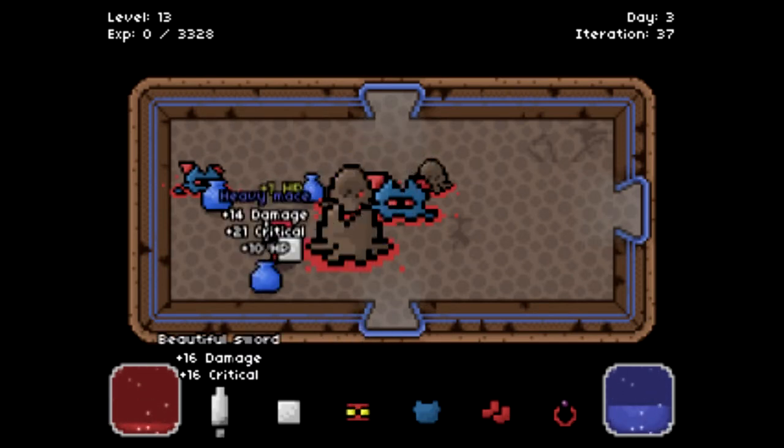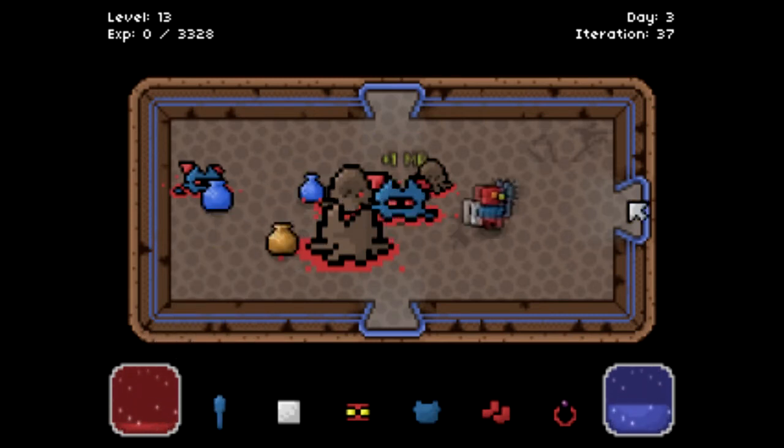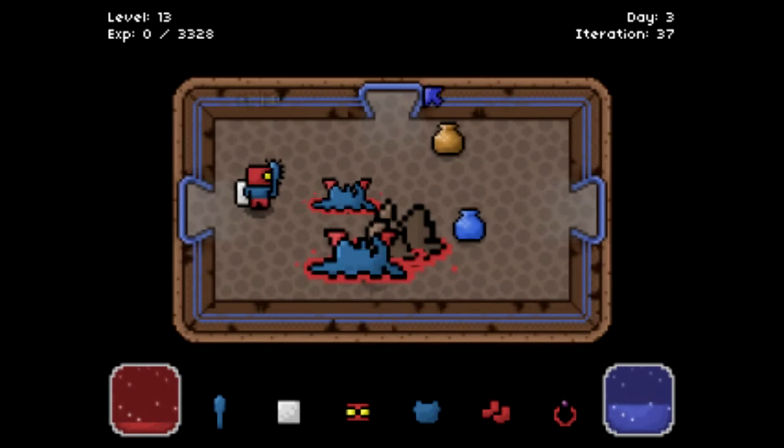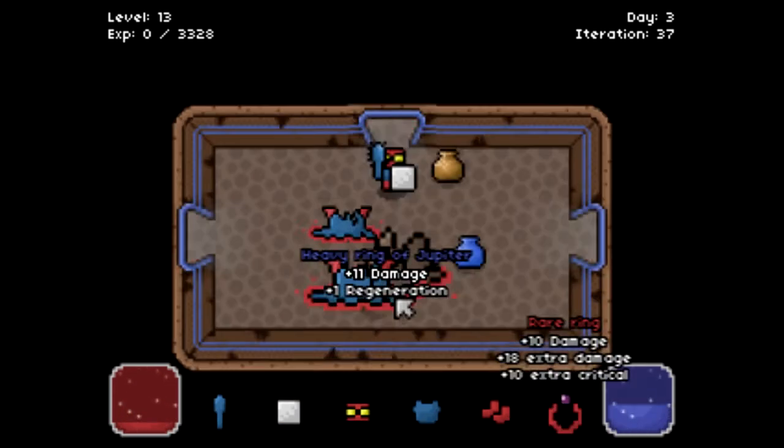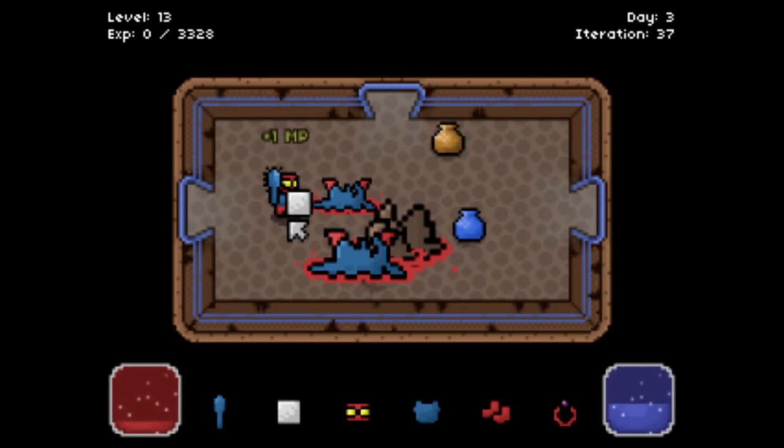Heavy mace — that's actually better and it gives me HP, which is health points. I'm so low on health. I think I'll take a break, because as you can see I'm getting HP every second here — one HP, one MP — and it's slowly filling up. So I'll take a little break, do something else, and then I'll get back to you guys when I'm ready to continue.